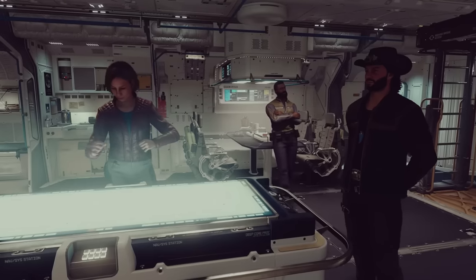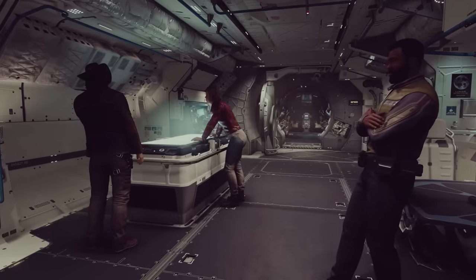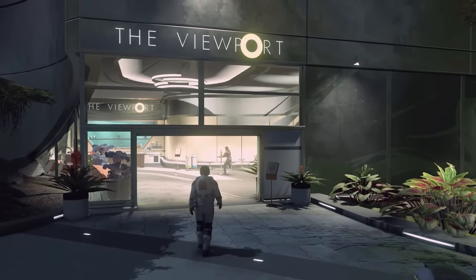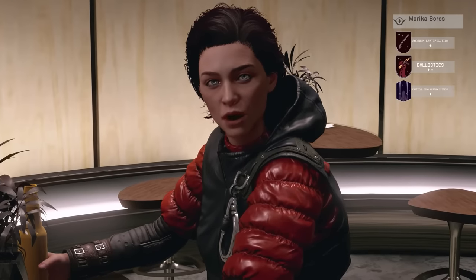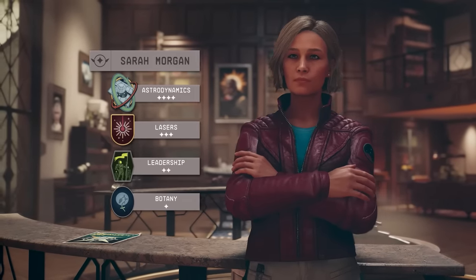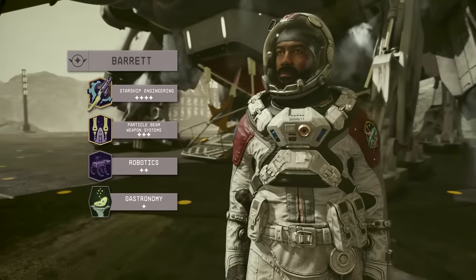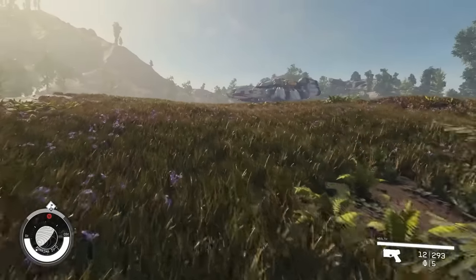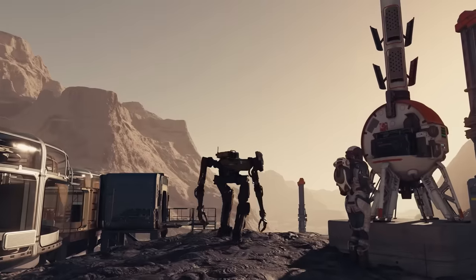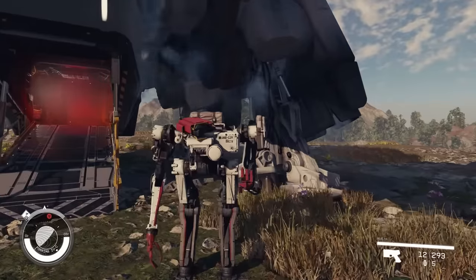Moving on to crew members as they pertain to ships — there's actually not too much to cover. Crew members can be found in your travels or hired at spaceports. Recent confirmation from the Bethesda Q&A revealed that hiring crew members is a one-time fee and you've got them locked in for life once you've paid. Companions like the Constellation members can have up to 4 skills, while we've only seen up to 3 on standard crew. There are robots as well, but it's not clear if they're capable enough to be part of your ship crew, as many are quite limited. For robots like Vasco, however, that have working appendages, I could see them being an eligible crew member.